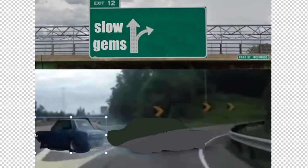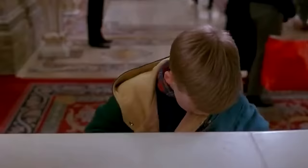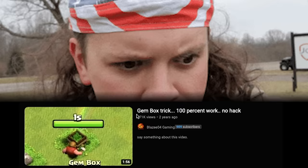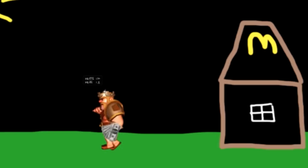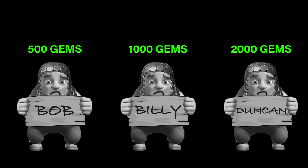I am going to use the fastest way possible, but there are rules. First, I can't use my mom's credit card. Second, I am not allowed to use game glitches. Third, I can't go to work at McDonald's and just buy the gems. And lastly, the most painful one: I am not allowed to spend gems on anything else than buying Bob, Billy, and Duncan.